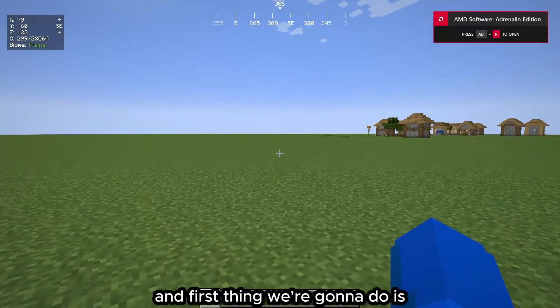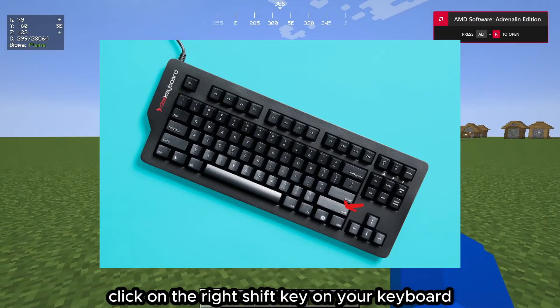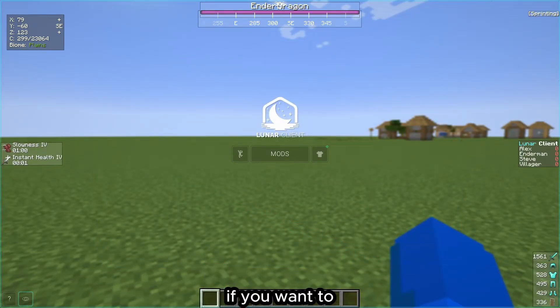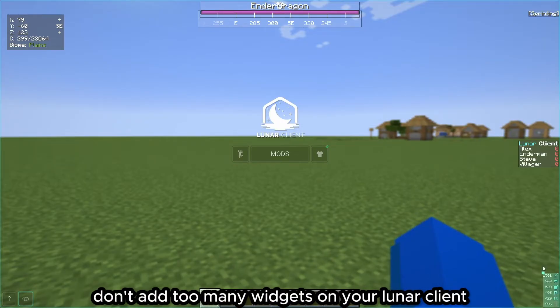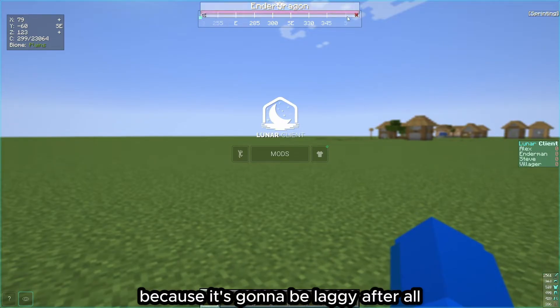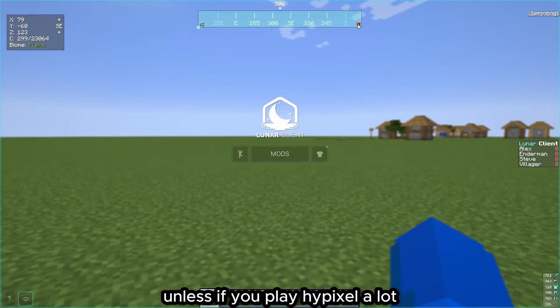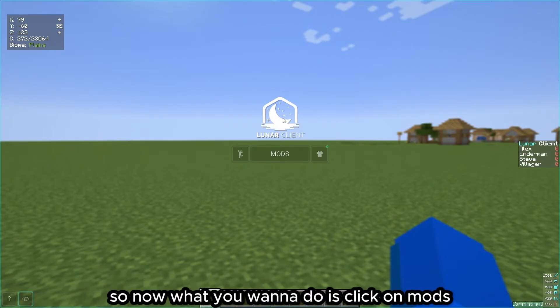Now we're on Lunar Client. First, click the Right Shift key on your keyboard to open the HUD editor. Remove the clutter — it's your personal preference, but don't add too many widgets because it will cause lag. I'm going to remove the Ender Dragon counter unless you play Hypixel a lot, and also remove the Direction HUD.